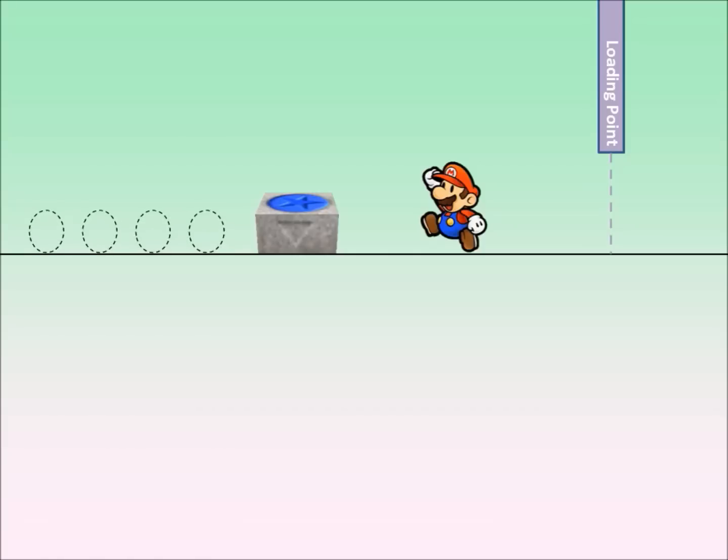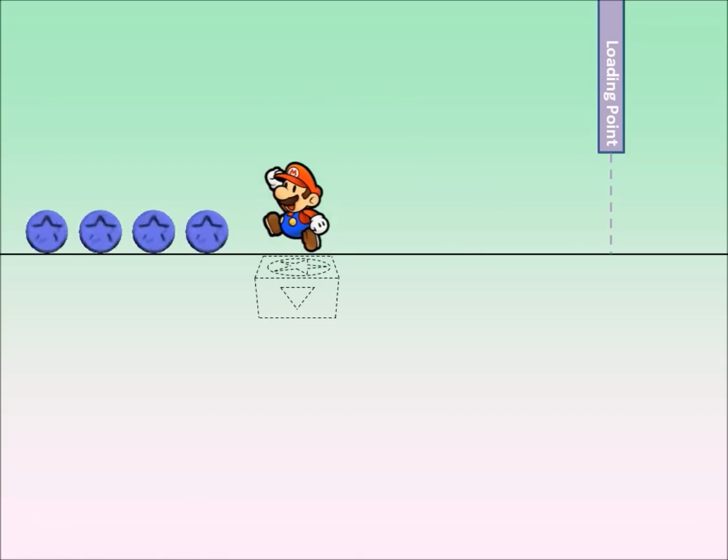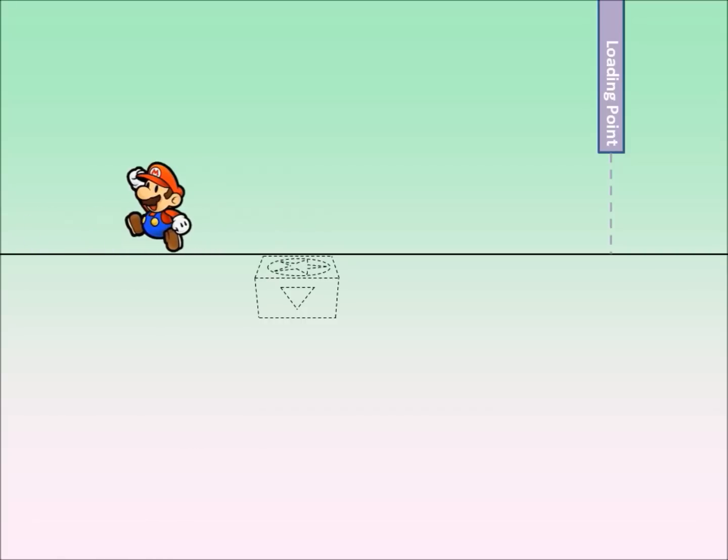The blue coins don't load when you ground-pound the block — they load when you go through the loading point, or into the course if there is no loading point. When you ground-pound the block, the blue coins turn visible and the blue coin block turns invisible. Mario can collect the blue coins, and at the end of the timer, the blue coins and blue coin block unload.